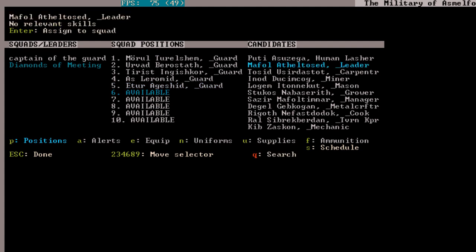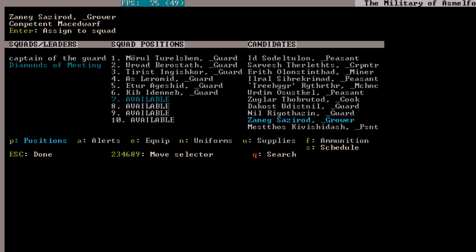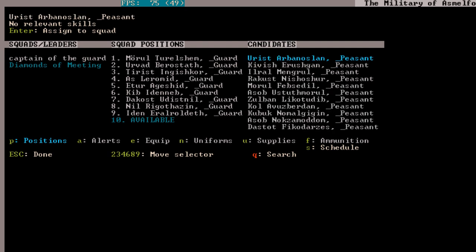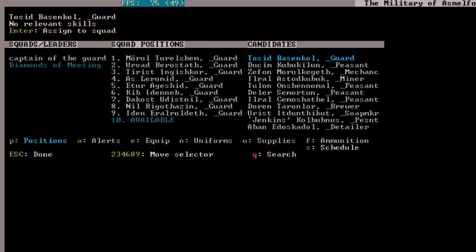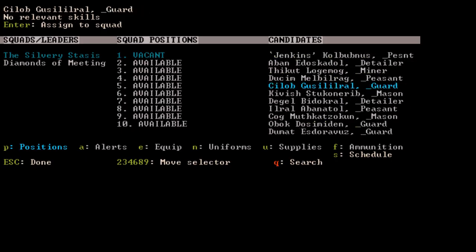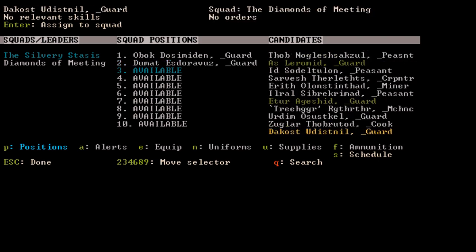We'll add 5 more dwarves to our first squad and install a second barracks for our second squad. Tirist still thinks our situation is very dangerous at the moment, with only 5 unarmored actual military dwarves. So beside the work being done on getting our metal industry ready, he wants extra hands in the military as well. We'll add a weapon rack and an armor stand, and we'll get a new squad going — the Silvery Stasis. We'll put 10 dwarves in there as well and start training.